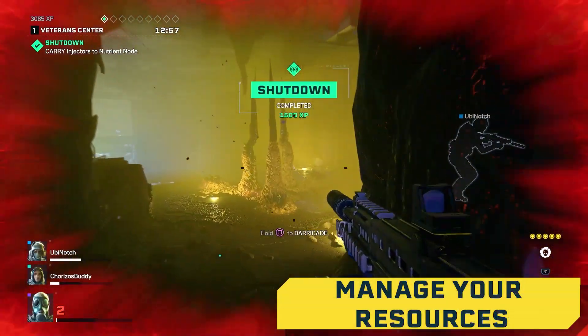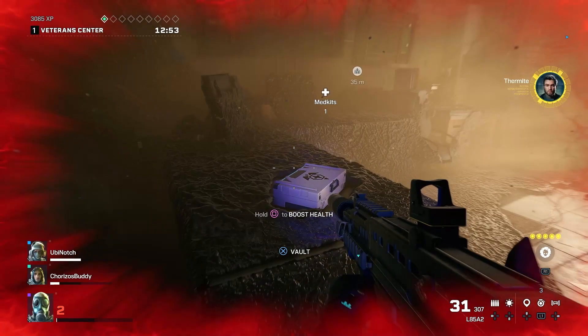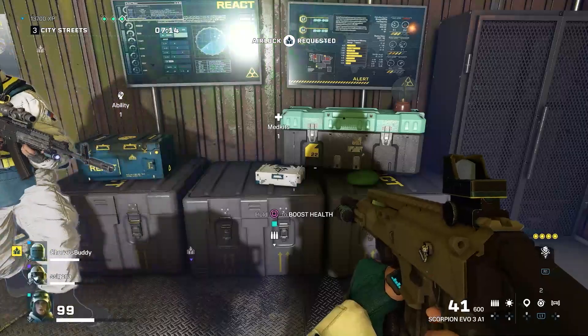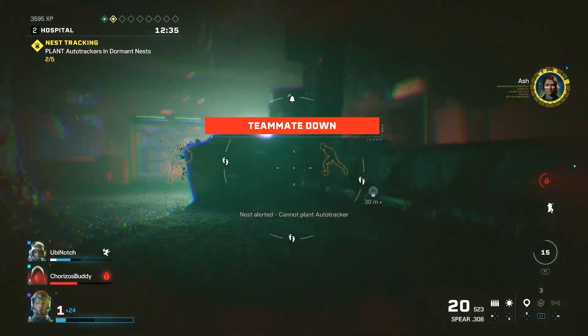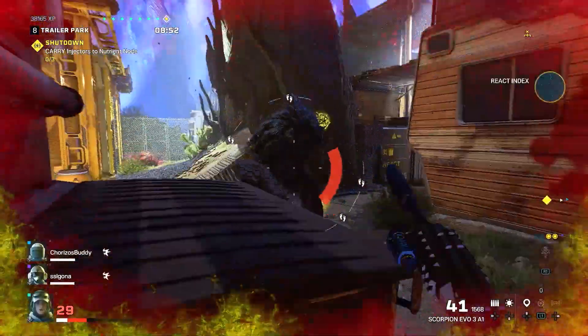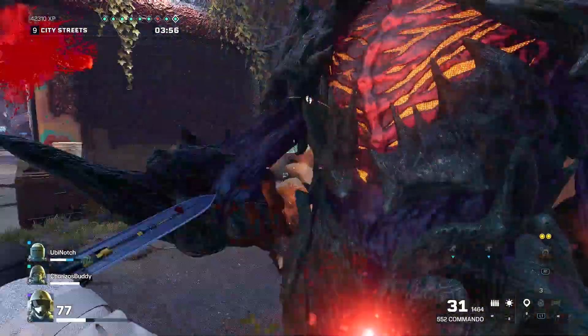Once you've completed an objective, don't move to the next subzone right away. Use the remaining time to explore the area and find the refill stations. Whenever you can, take the time to boost your squad's HP. Some of the biggest lessons can come from your mistakes or failed incursions. You'll want to optimize your tactics from one incursion to another to increase your chances of going as far as possible.